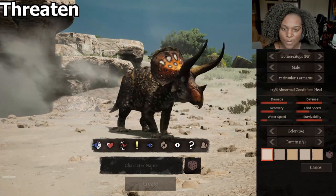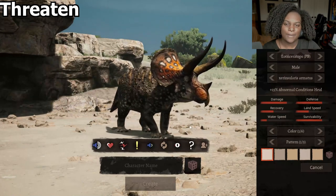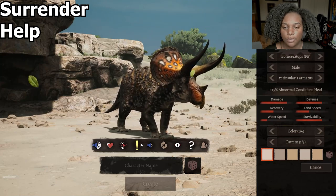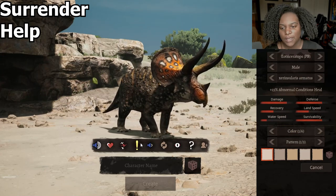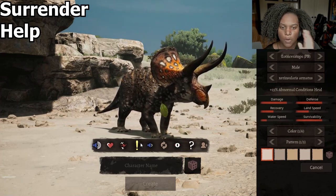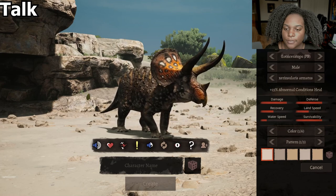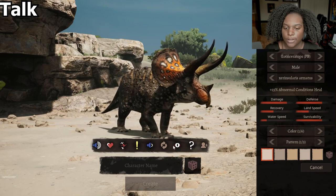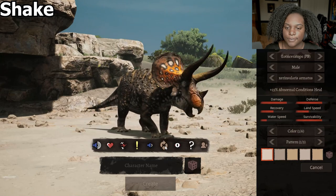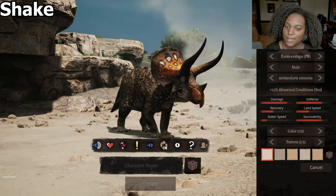The beginning of the threaten, where he does the little prance and then shows off his horns, is pretty much the same as our original mod. The next tukal — I kind of like it, kind of don't. I think more of the emote than the sound. The tuk is a nice little rumble, very good. The shake is very good, very fluid, and it looks nice.